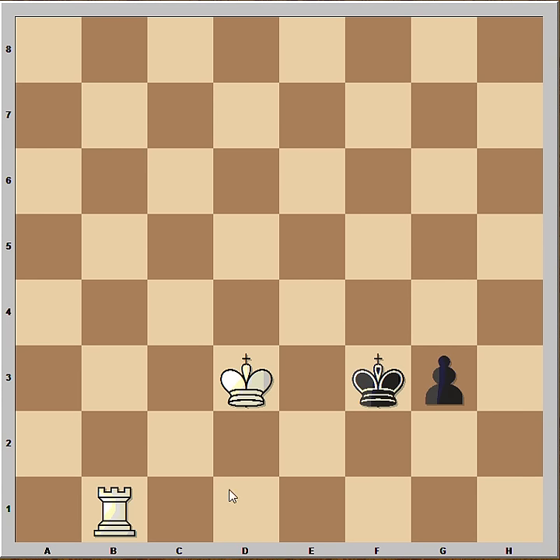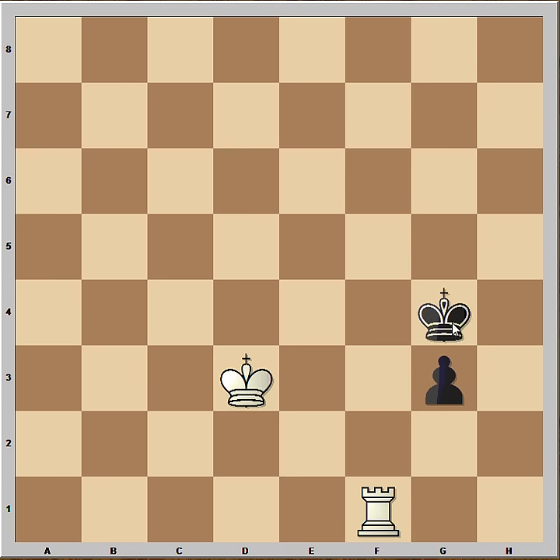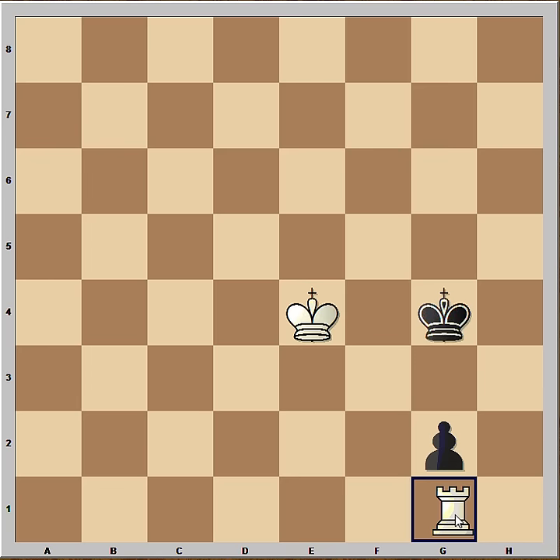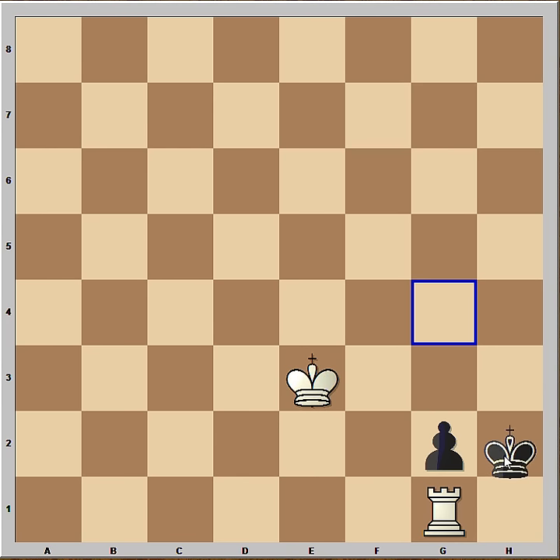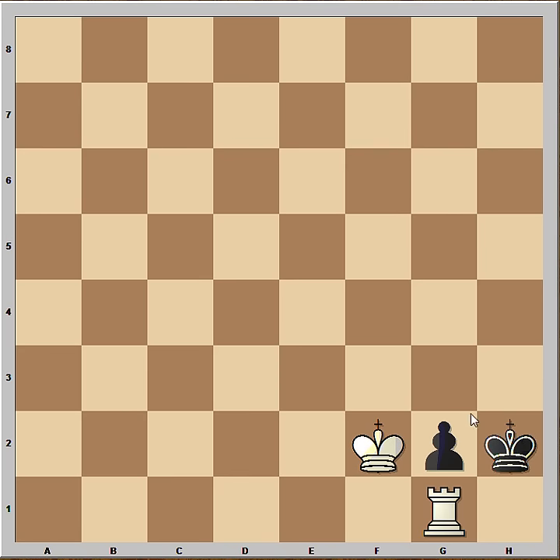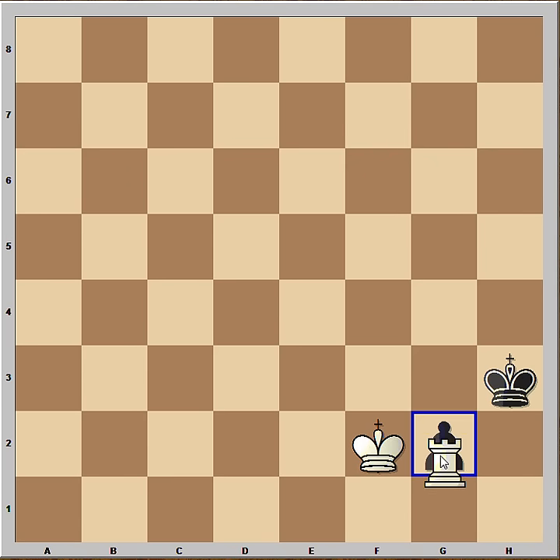Going back. The right move is Rook to F1 check, but now King goes behind the pawn. After King to E4, G2, the White Rook has no time to go behind the pawn. So Rook to G1 is the right move. King to G3, King to E3, and the White King is going to push the Black King away. King to H2, King to F2, King to H3, and White is winning the pawn and the game.